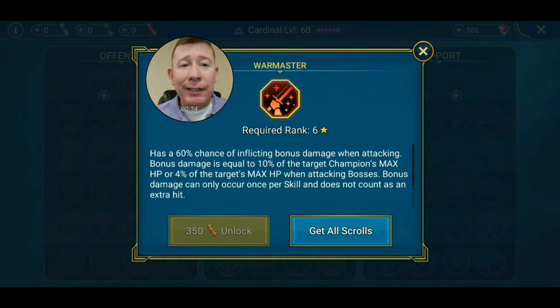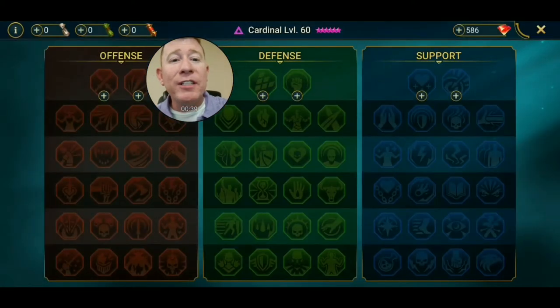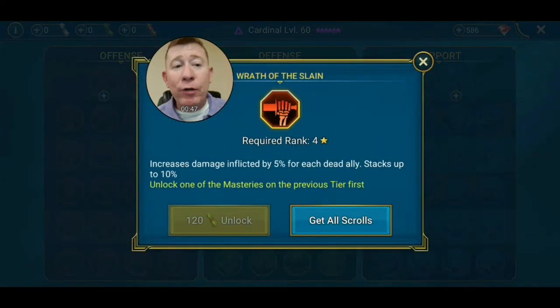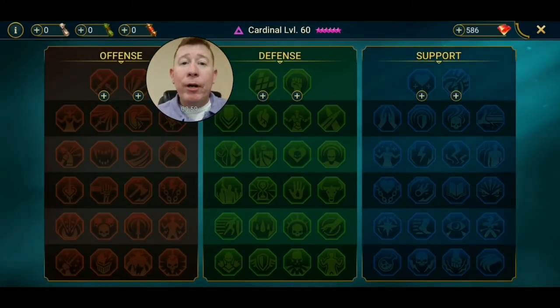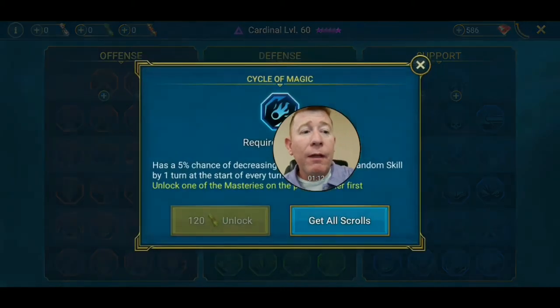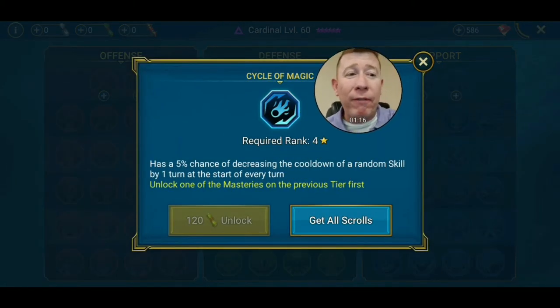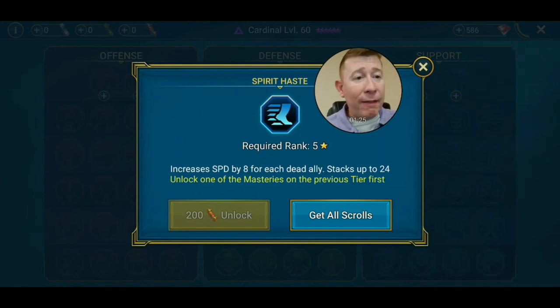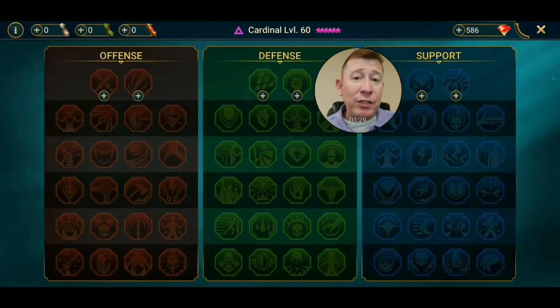I want more potency on her attacks so she puts out a little more damage on bosses. I'm also going to grab Wrath of the Slain — it increases her damage when allies are dead. Remember she's a reviver paired with squishy champions, so I want to take advantage of that. I'm also going down the Support side tree to boost her healing capability. I'll give her Cycle of Magic for a chance to cycle off that revive skill cooldown, and Haste — which increases her speed when dead allies are present — to double down on her revive synergy and cycle back through faster.